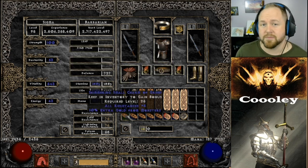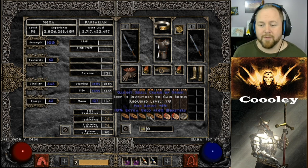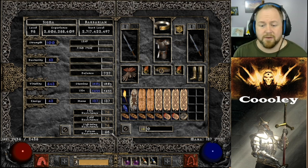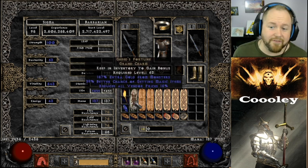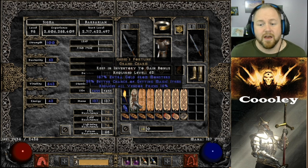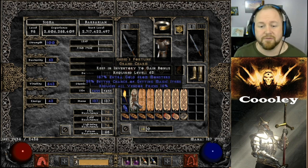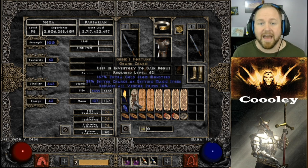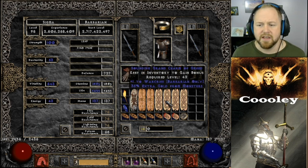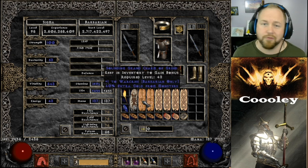The inventory is pretty sweet. Ideally you want to fill all your small charm slots with charms that have 10% gold find and various resistances. I probably could swap some for more poison resist, which is also important — you get hit with all elements in Travincal. Gheed's Fortune can roll up to 160% extra gold from monsters; mine rolled 157, a near-perfect roll. It also has a nice magic find bonus and a perfect reduce all vendor prices by 15%, which is good if you're gambling.